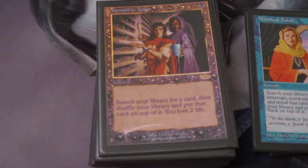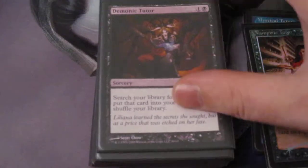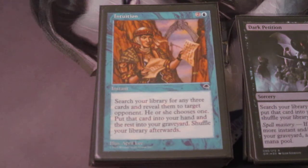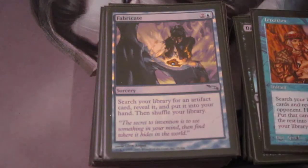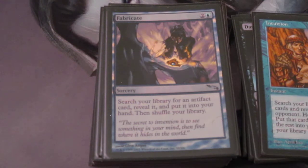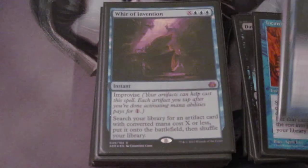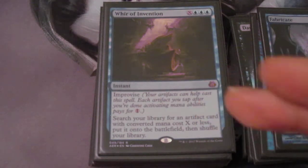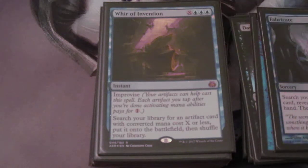We have Vampiric Tutor because we need those tutors. Same thing with Demonic Tutor and Dark Petition. We have Intuition because we like having something specifically in our graveyard — this is fantastic with Kess as the commander, because it essentially becomes a tutor for three cards. I could tutor for literally anything I need with Kess to then just rebuy it. We have Fabricate, which is going to help us get whatever mana rock we need, or the Paradox Engine. And Whir of Invention being the best tutor in the deck, because if it's allowed to resolve it literally puts Paradox Engine straight into play — ideal end of turn, untap and we win.